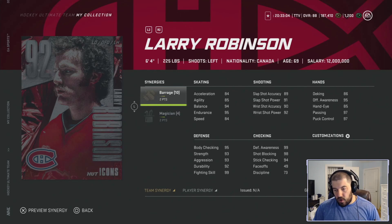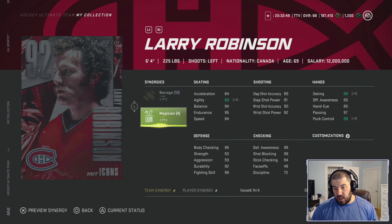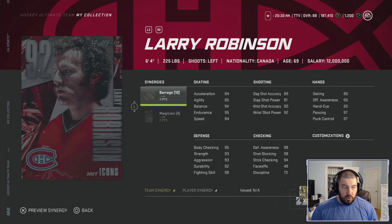His defensive category: 95 body checking, 93 strength, 93 aggression, 99 fighting. The checking category: 99 defense awareness, 98 shot blocking, 94 stick checking, and 73 discipline — a little bit of a letdown. Barrage helps slap shot power, slap shot accuracy, offensive awareness, and aggression. The Magician synergy will help with his agility, deking, and puck control, so Robinson won't be as clunky to skate with — unlike Pronger, who has nothing to help his agility.